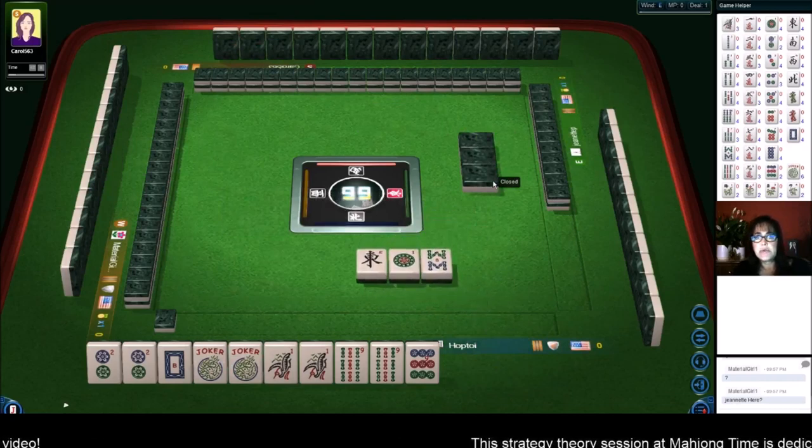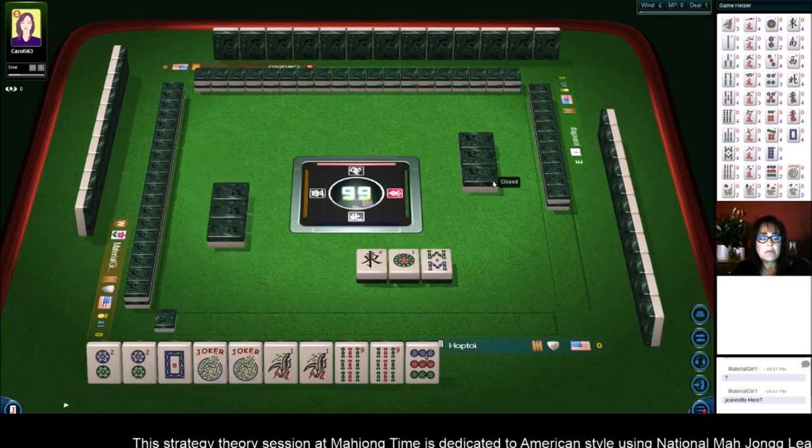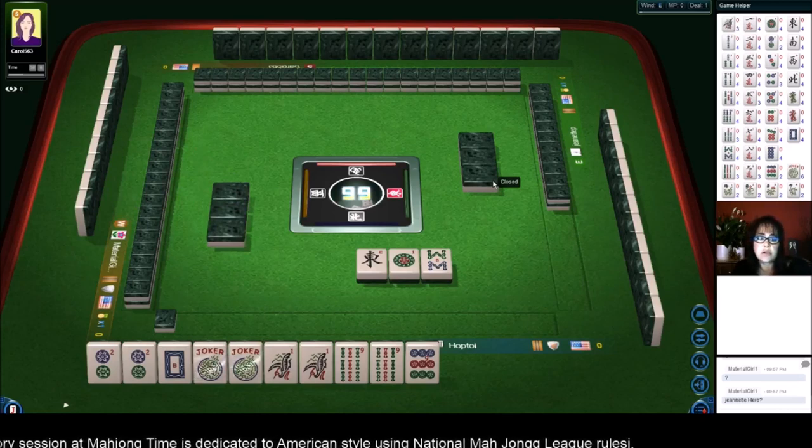Two, zero, one, nine — two suits. Pung, kong, pung, kong. If we can get a white dragon and a nine bam we'll be set. Really, even a two dot or a one bam will make us set too, because we can move the joker around.